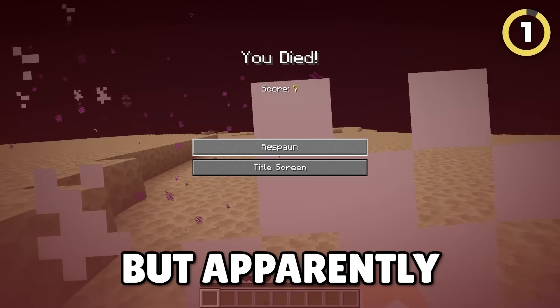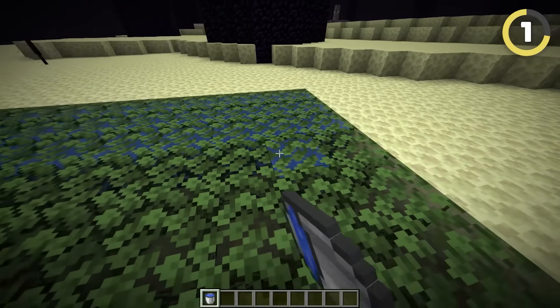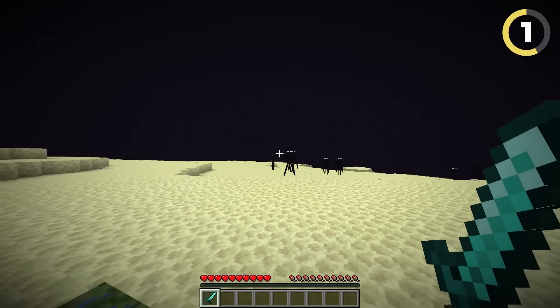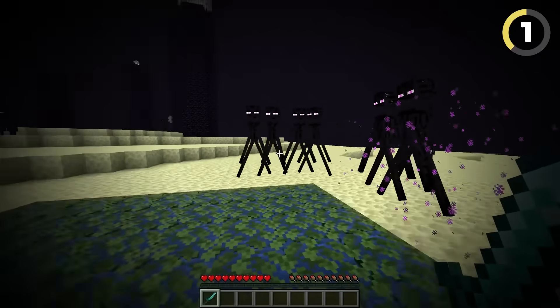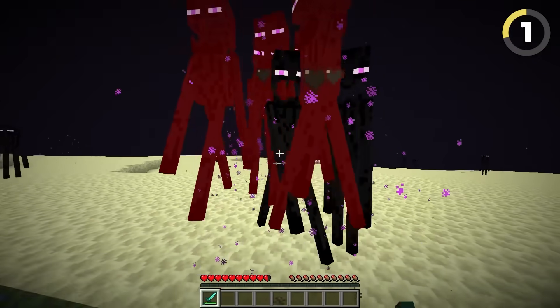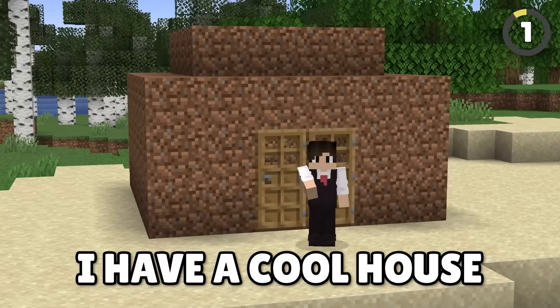Endermen can ruin your day, but apparently passmate with waterlogged leaf blocks stops them completely. I've put these blocks everywhere and now I have to put myself in danger. Look, he can't get to me! Look how mad he is, and he can't touch me! That's what you get for stealing the walls off my dirt house. I mean, I don't have a dirt house — I have a cool house. Please don't tell anyone.